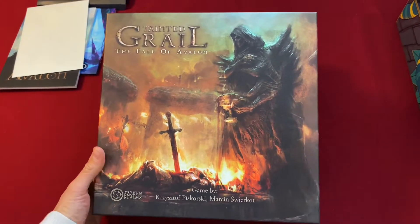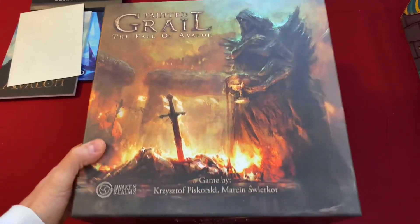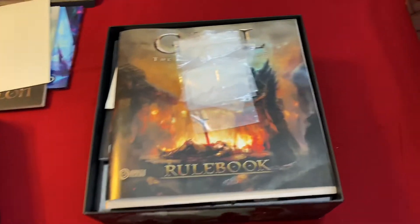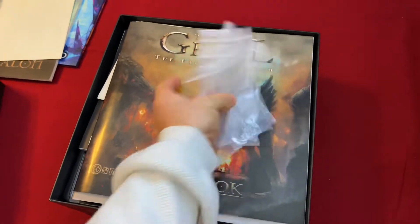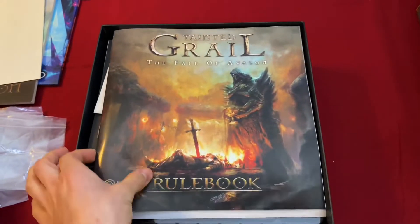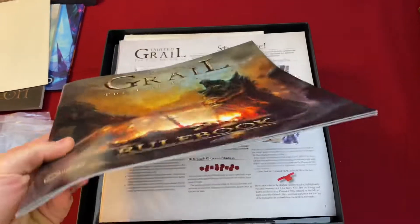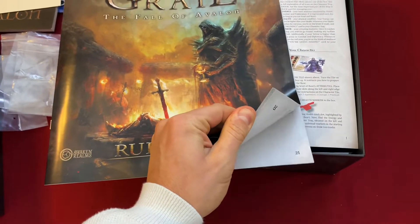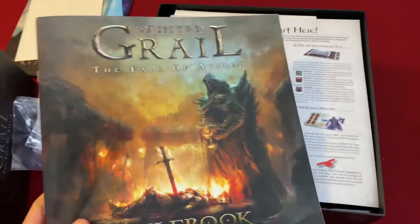Here we have the main box — it's pretty big. Here's a look at it. Had some bags, not a lot. Rulebook — decent rulebook I guess, 24 pages, nice looking rulebook.